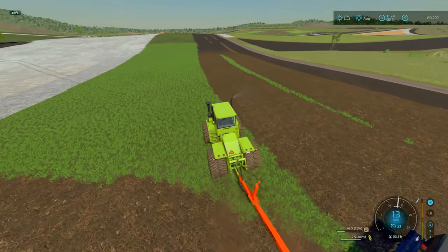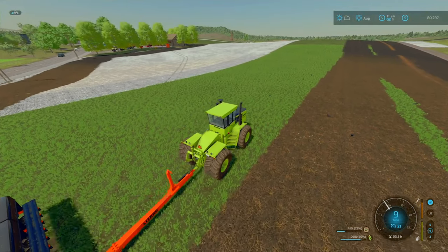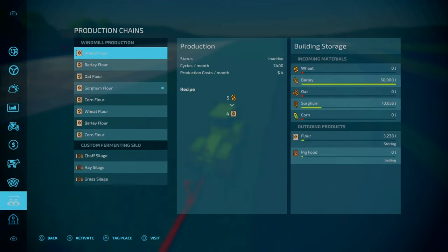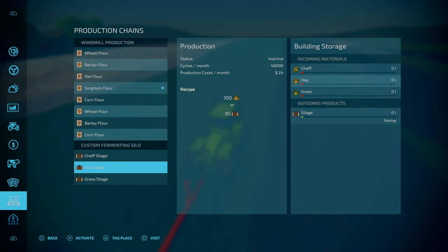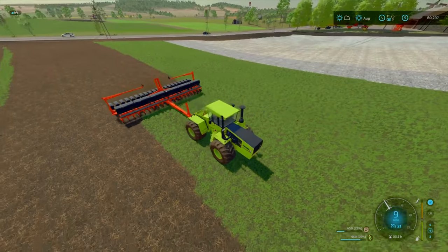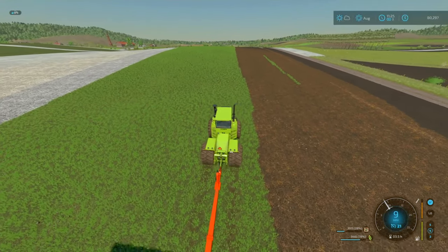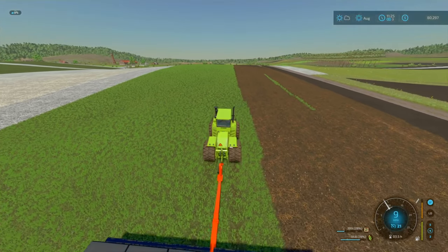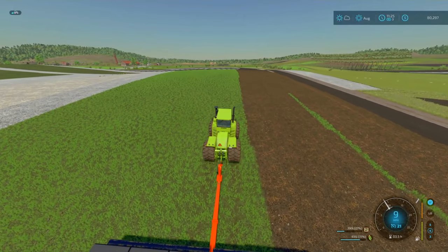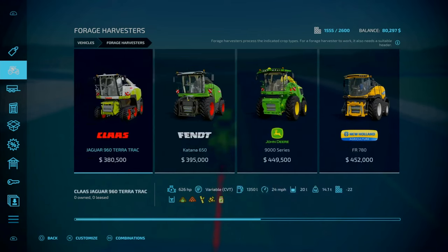Once this corn is done, this is going to be huge — the potential for chaffing with our fermented silo. We can do chaff and grass when we are using the forest harvester for this. That's going to be a thing as well; we'll need the money for it because, as remembered, in this series we cannot lease. That's going to be problematic. Mods we can use, but all of these are too modern.